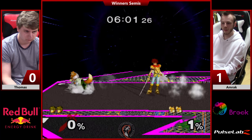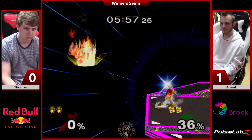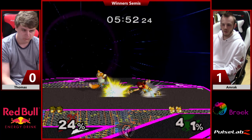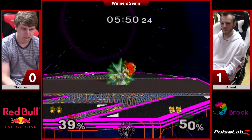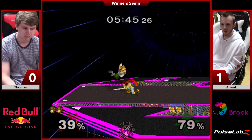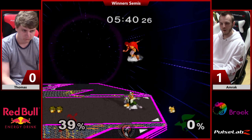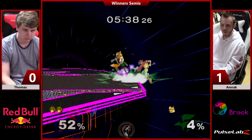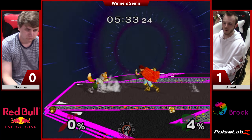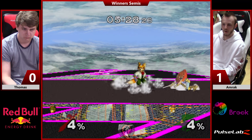I would like to see Thomas using more counter, because Amrak's not really sweet spotting the ledge much. He's overshooting it a bit. That's a big risk for Fox — if he gets clipped by that counter, that's a stock. What I've noticed: Marth's counter will invisible ceiling a lot. Roy has that property too, yeah, it does, but it happens less often. Because Roy sends up and away whereas Marth sends generally more out.